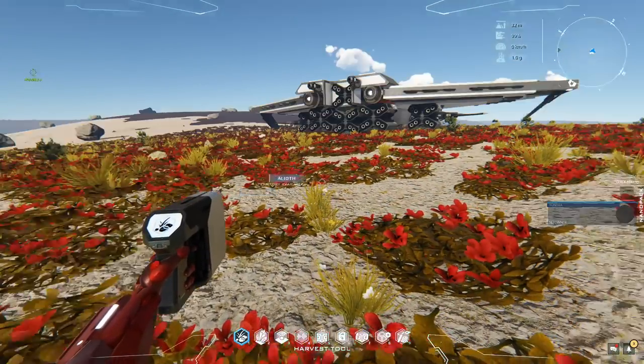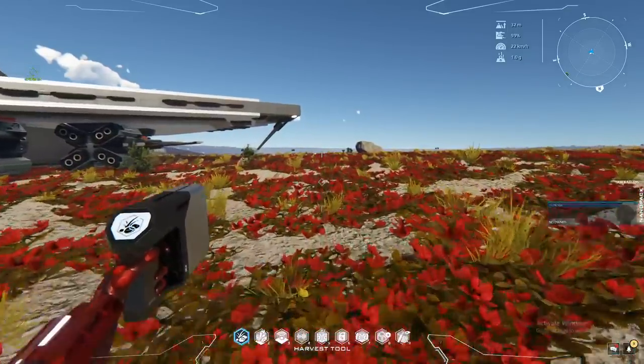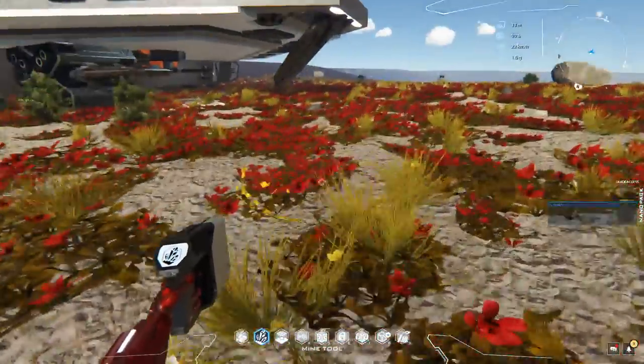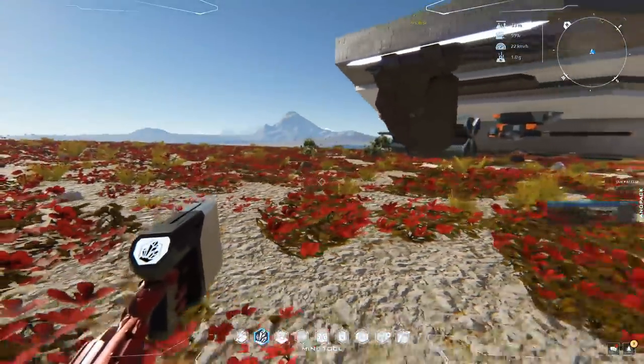You should get some atmospheric fuel from the tutorial when you first start, and that can be used to power your speeder. Now we'll move on to the number two tool, which goes in conjunction with the number three tool. The number two tool, as it says on the bottom, is the mine tool.